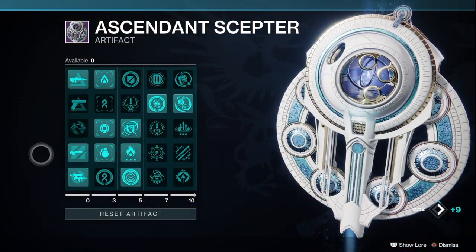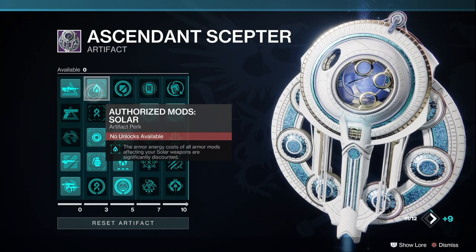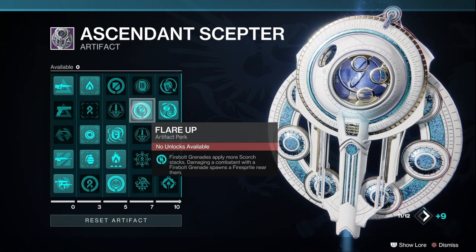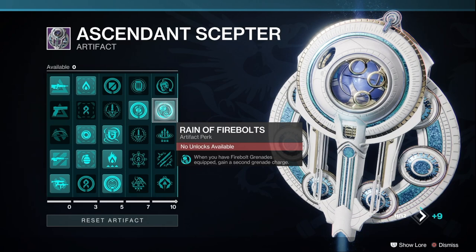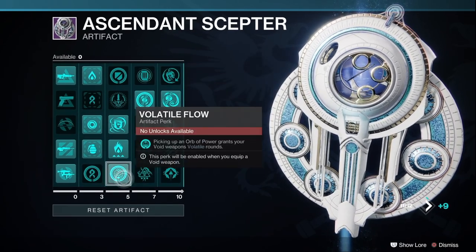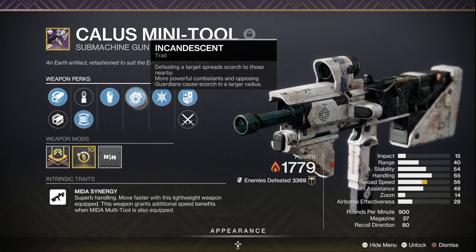Next, we're going to cover our artifact. The key mods to pick up are Authorized Mods Grenades and Authorized Mods Solar, which reduce the energy requirement for these mods on our armor. You definitely want Solar Surge, so fire sprites give you even more armor charge. Flare Up juices up your Firebolts and damaging enemies with them creates even more fire sprites. Then Rain of Fire Bolts gives you two juiced-up firebolt grenades — against stronger enemies you can throw both at once and trigger an instant ignition. You can also use Volatile Flow with a Void weapon since you'll generate tons of orbs of power, but I preferred running an all-solar build with a solar weapon with Incandescent to stack even more scorch.